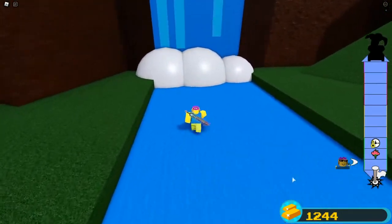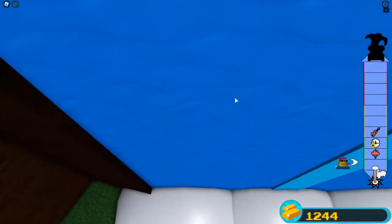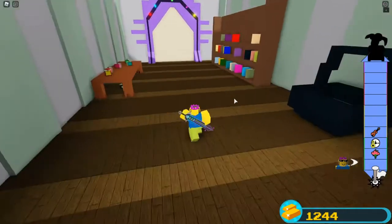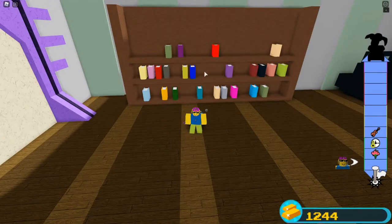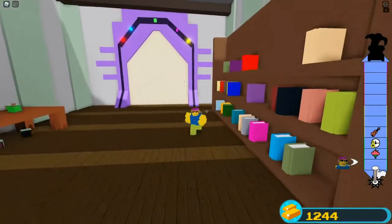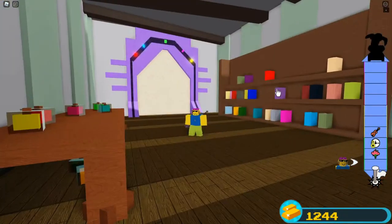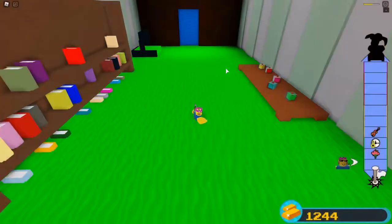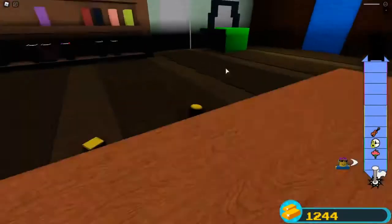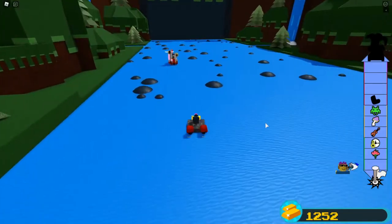Go right here, hop out of your boat — the water doesn't move and it doesn't kill you. Jump in. Now you want to hit these buttons in a certain order, but before you hit them you want to activate this first, or else things are gonna drop down and kill you.